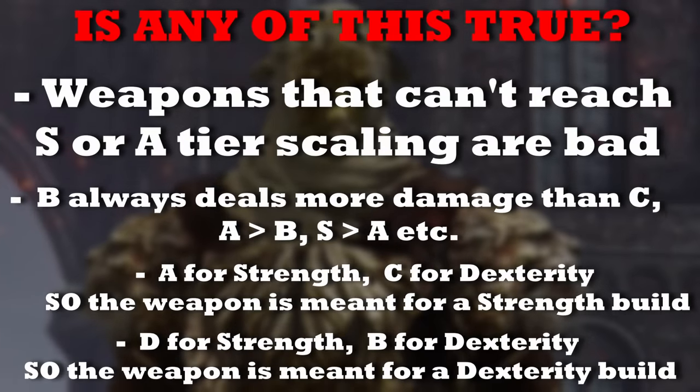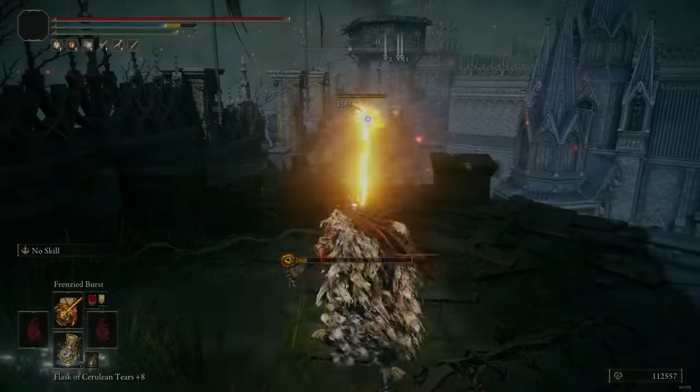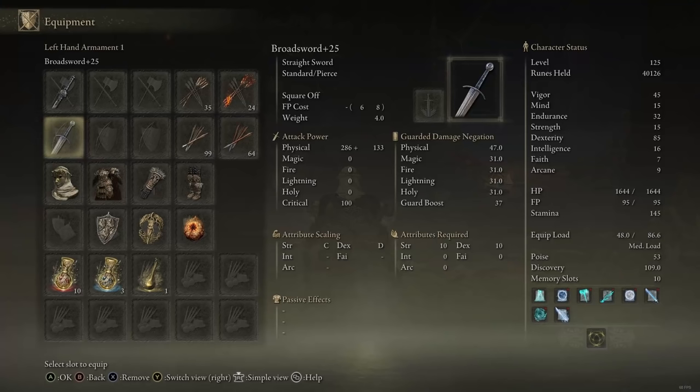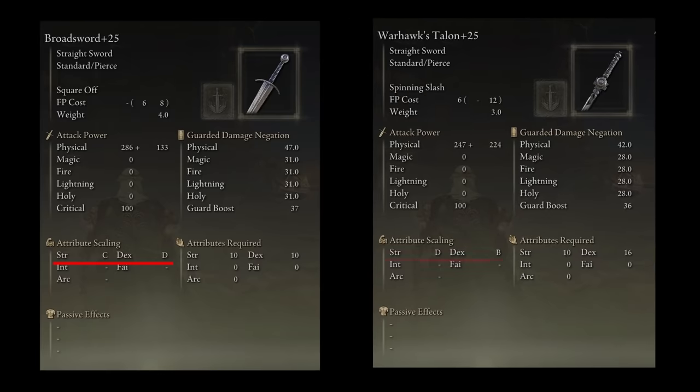Now let's get back into the video. Take the Warhawk Stella weapon, for example, that you get from farming those annoying birds in Stormveil, and compare it with the Broadsword that you can buy from a merchant and is considered to be one of the best strength-based straight swords in the game. The Broadsword has C tier scaling in strength and D tier in dexterity, while the Warhawk Stella has D tier scaling in strength and B tier scaling in dexterity.